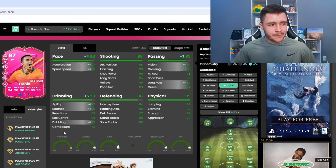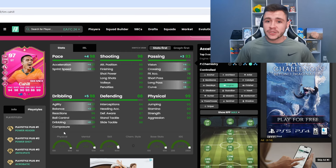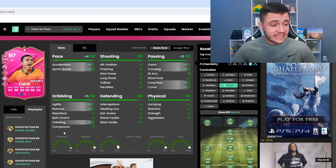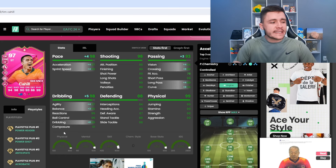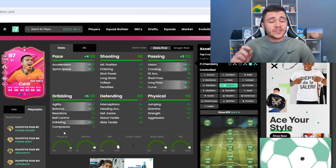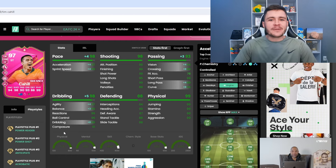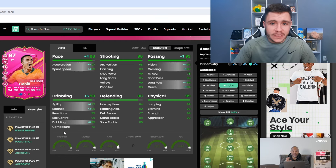He can only have the controlled acceleration type. When it comes to chemistry styles, it's going to come down to how you want to incorporate him in your starting 11. If you want the card to be a little bit more balanced from an attacking perspective, I would personally recommend the engine chem style. With the engine, we're going to be very close to maxing out his pace at 98, give a really nice upgrade to his passing — 93 passing overall — and also 98 dribbling, 97 agility, and 99 balance with the five-star skill moves.